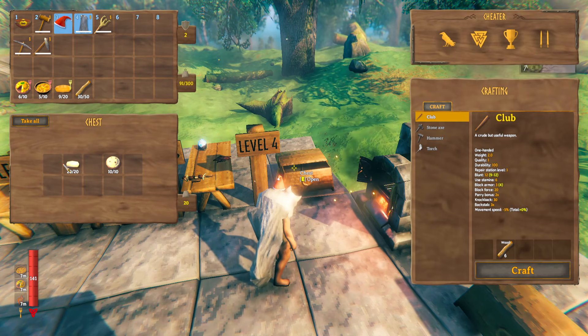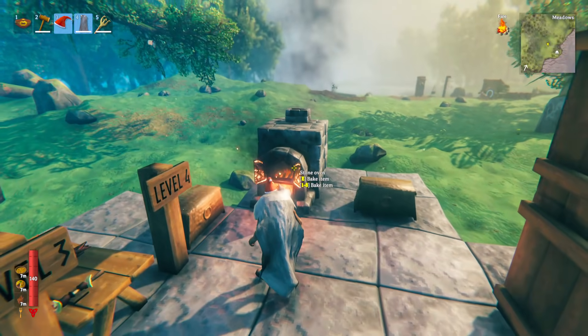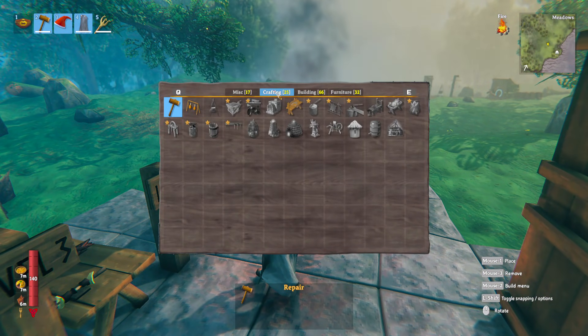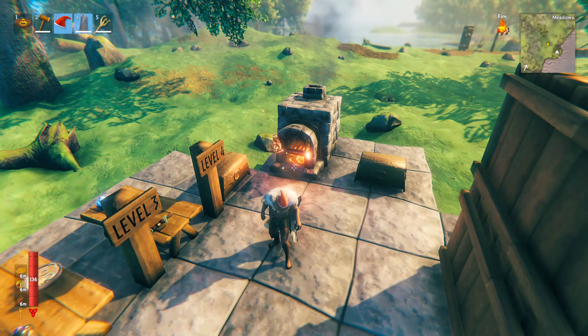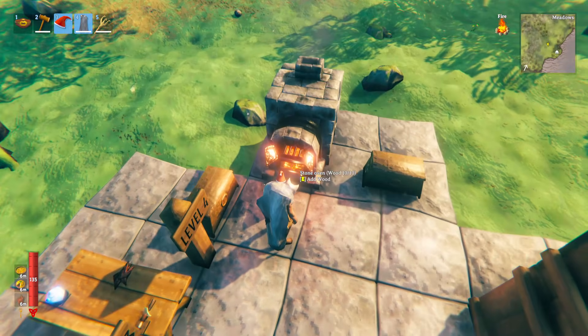Once you have the bread dough and the unbaked pies, you can bake them in a stone oven. To make the stone oven, go into crafting and hover over it — you can see you need 15 iron, 20 stone, some core wood, and an artisan table. In order to bake the items they'll need to be in your inventory and the oven will need to have wood added to it.